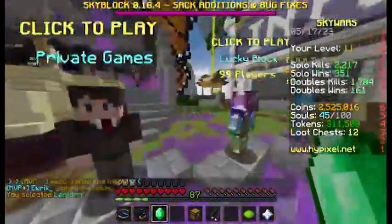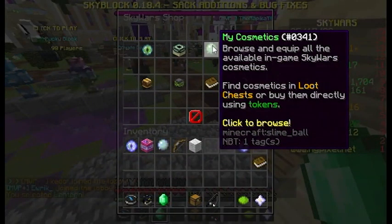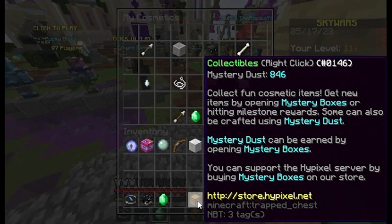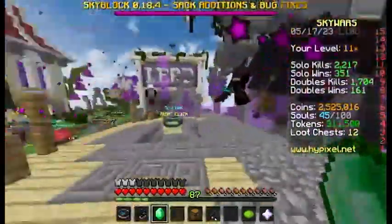This is where you can get cages and other particles to be displayed in Minecraft Skywars. You can choose them — they're not in the collectibles menu anymore.